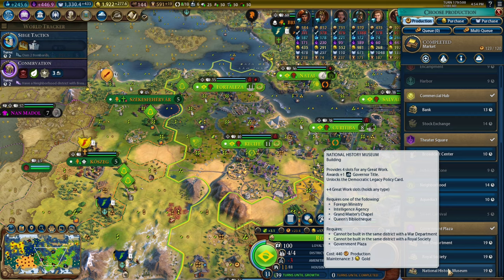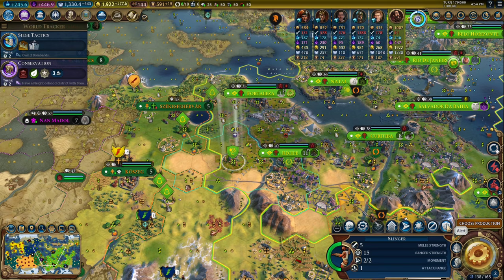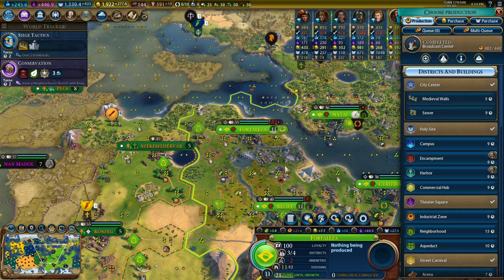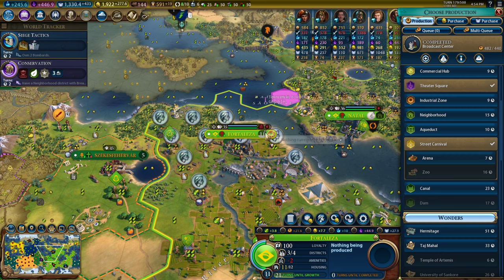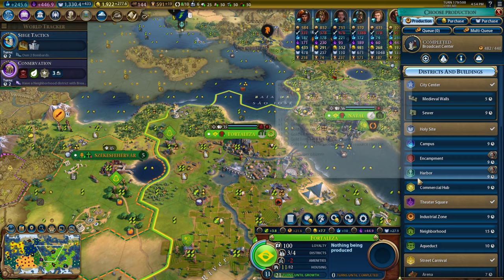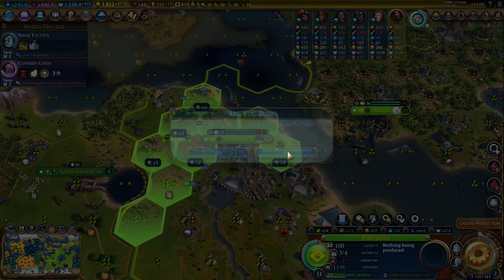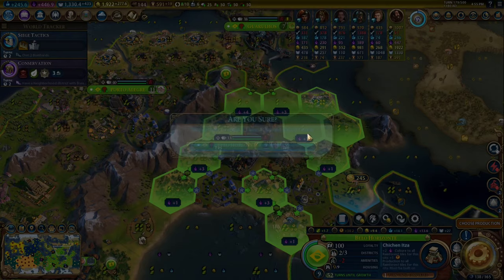There's a bug where it continually asks you to change policies. I don't need more great work slots really. Let's take a temple. The broadcast center gives me more great people points per turn, which helps me close the gate faster. We could build a harbor in here or a commercial hub — it's a plus-three hub. I'm starting to need electricity. I think I prefer the plus-three hub to the plus-one harbor. The city's up to seven population finally, so we can place its theater square.